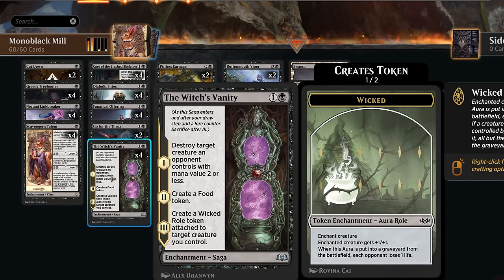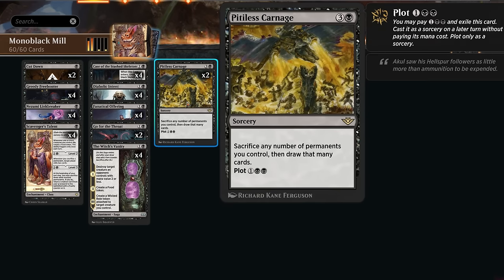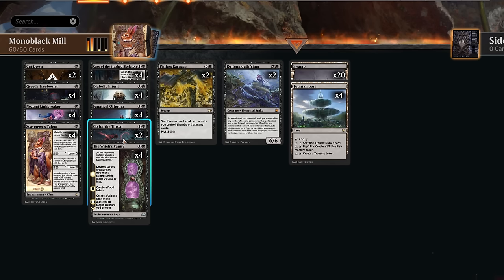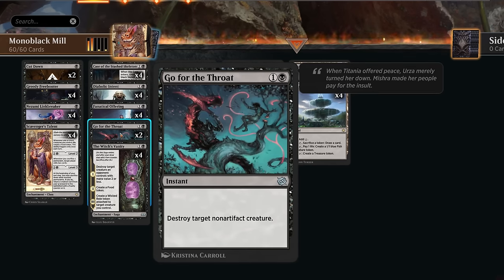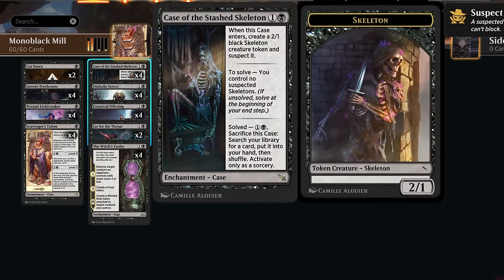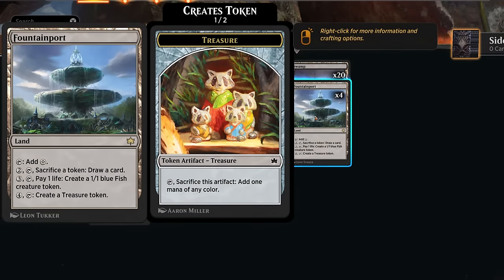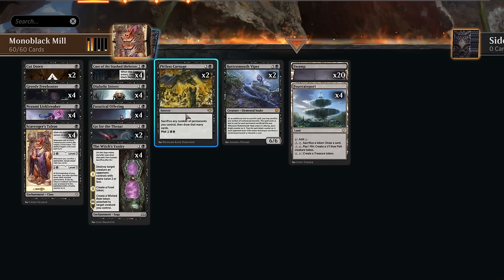Witch's Vanity gives us another removal spell that leaves behind lots of permanents for us to sacrifice - first making a Food Token on Chapter 2, and then eventually also a Wicked Roll Token, which also counts as something we can sacrifice to a Rottenmouth Viper. So plenty of things we can sacrifice. And then we have additional removal with Cutdown and Go For The Throat, especially useful against the red aggro decks. We're also playing 4 copies of Fountainport in the mana base, useful as another way to sacrifice a token to draw a card or make additional tokens to increase our permanent count to set up a lethal Pitiless Carnage.